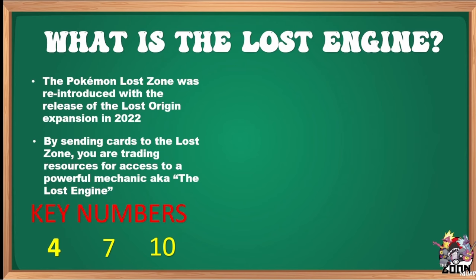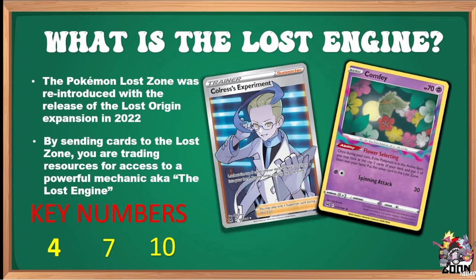The drivers of the Lost Engine push us to those numbers: four, seven, and ten. Colress is a supporter from Lost Origin — look at the top five cards of your deck, put three into your hand, toss two in the Lost Zone. We're going to try to play that almost every turn until we get to ten.